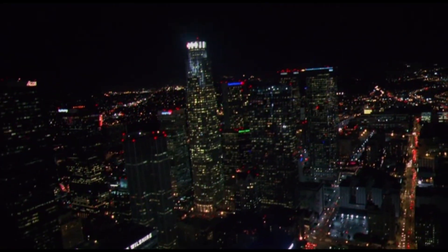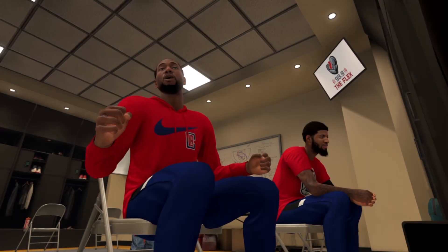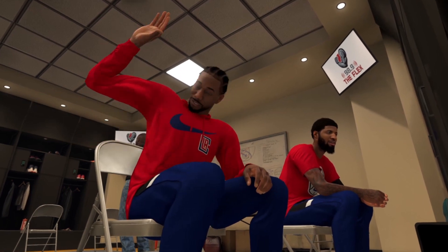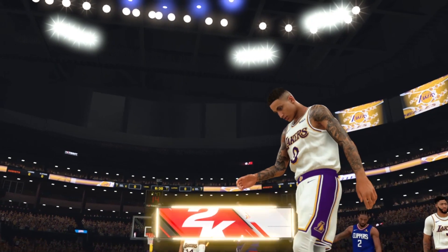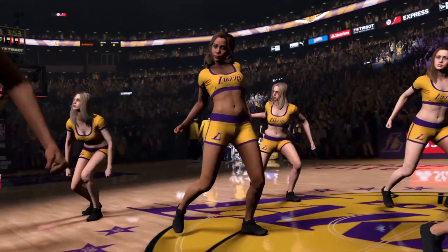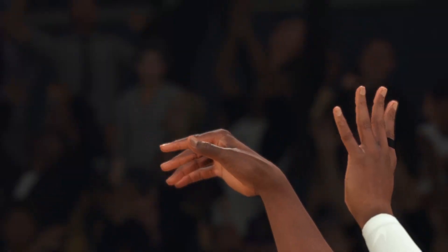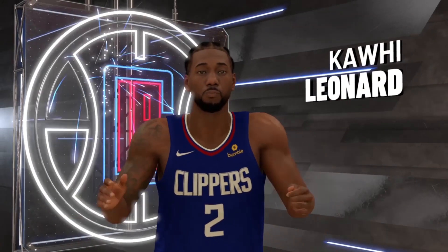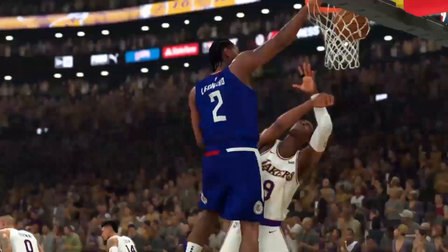Okay guys, it's a big day. I know how much we all hate turning the ball over just because the game passed it to the wrong guy. So I've been buried in my dungeon, in the lab going to work on the pass targeting sliders. I now have in my hands the best settings for 2K20 to make our passes actually go to the right guy.